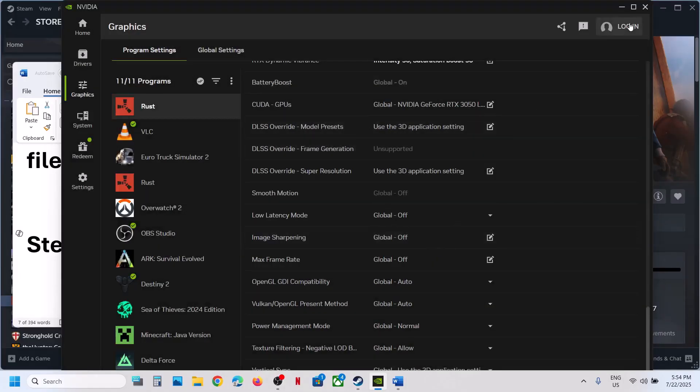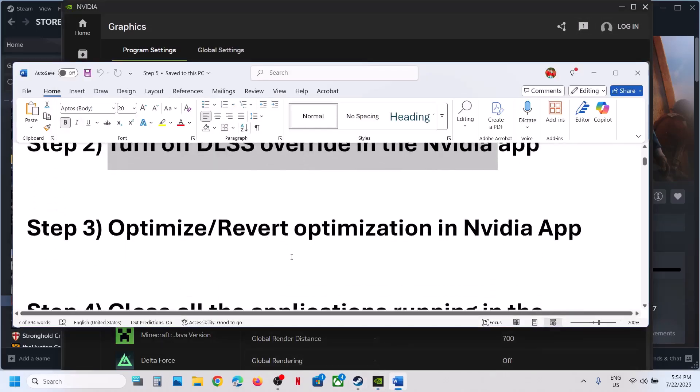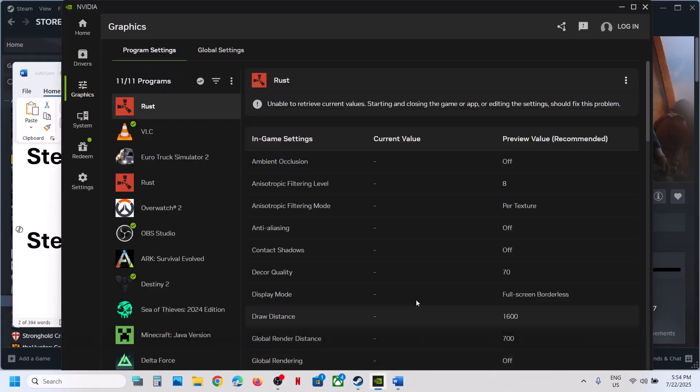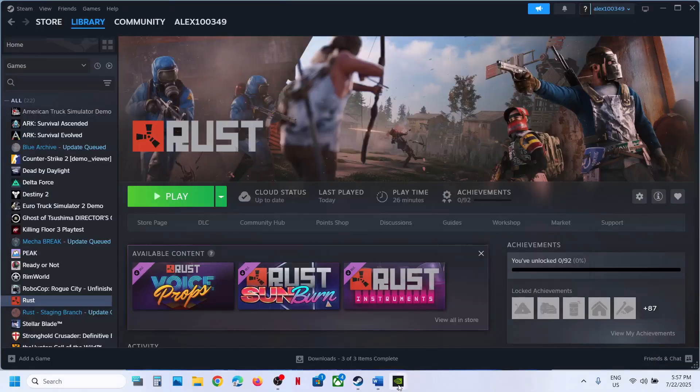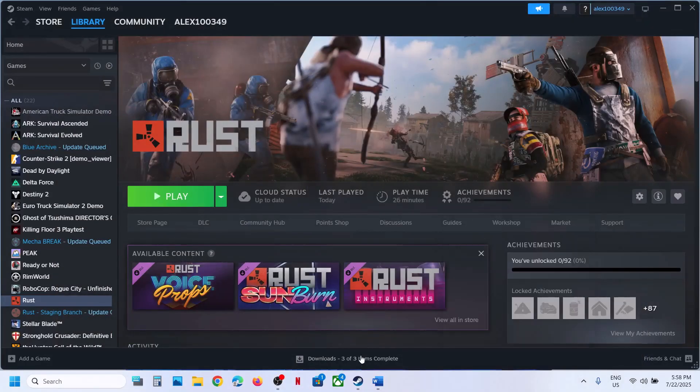If you are using any kind of override, just turn it off. Also, the next step is to optimize or revert optimization in NVIDIA app. In NVIDIA app, select the game — if you see the Optimize option, hit Optimize and check. If the game is already optimized, you will see the Revert option, so hit Revert, close NVIDIA app, and launch the game.